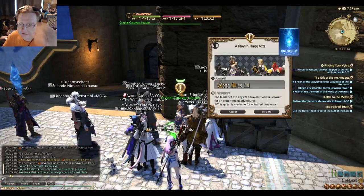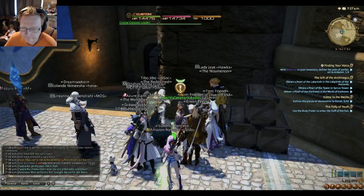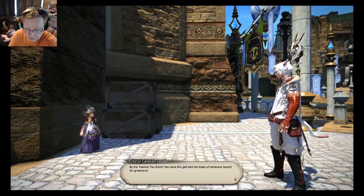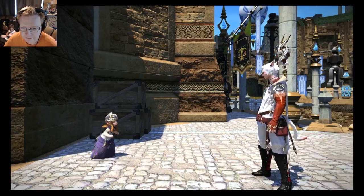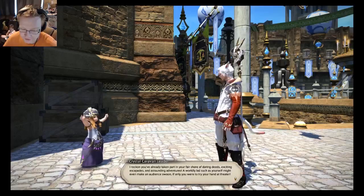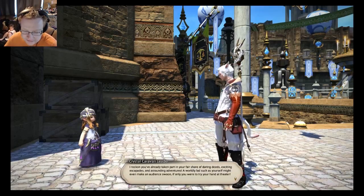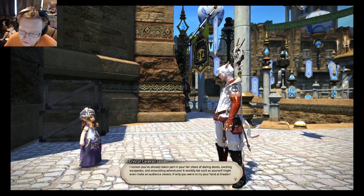The quest 'A Play in Three Acts' — quest one, level 15. The leader of the Crystal Caravan is on the lookout for an exceptional adventurer. She says: 'By the Twelve, you there! You have the gait of someone bound for greatness. I reckon you've already taken part in your fair share of daring deeds, exciting escapades, and astounding adventures. A worldly lad such as yourself might even make an audience swoon if only you were to try your hand at theatre.'